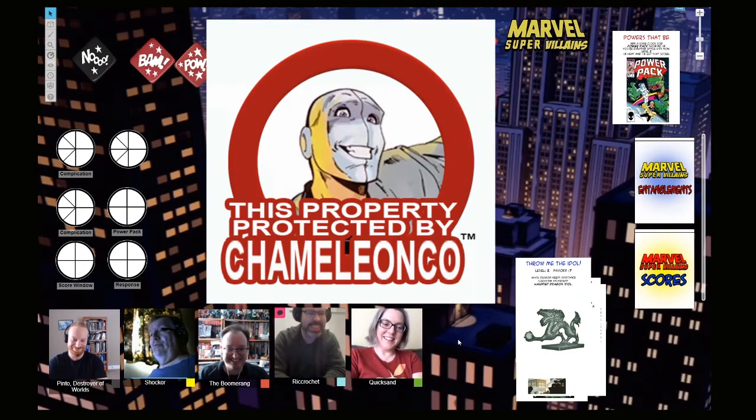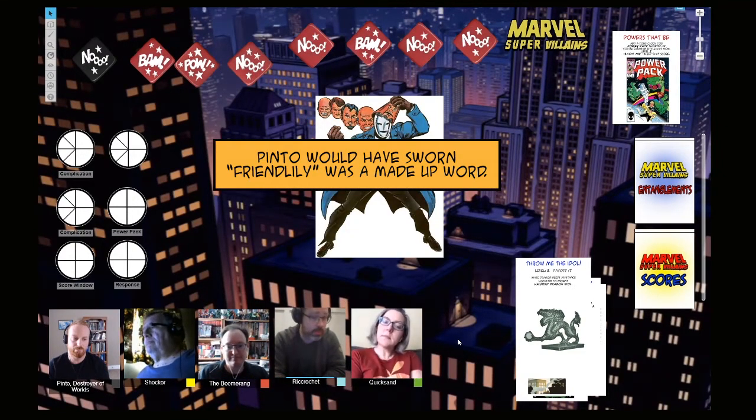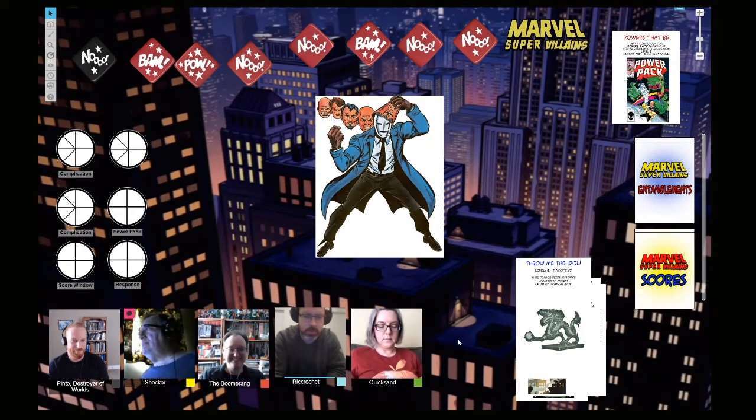'This property protected by Chameleon Co.' Would it be better to socially canvass some folks, and then once we pinpoint where they are, focus on surveillance to pick out more about them? That might be a carousing thing first. I'm thinking maybe Ricochet takes lead on some psyche-carousing stuff, and I would take Quicksand with me. Quicksand isn't just a punchy-punchy person — she's just really freaking good at it.